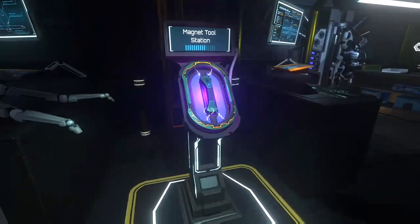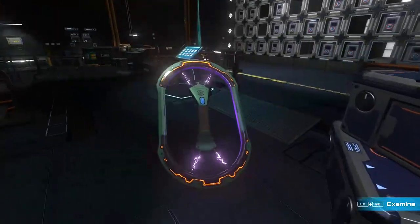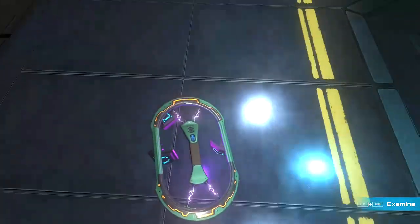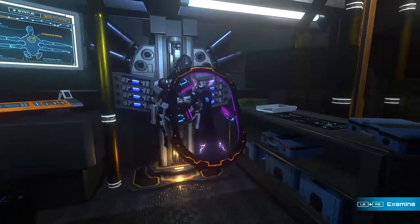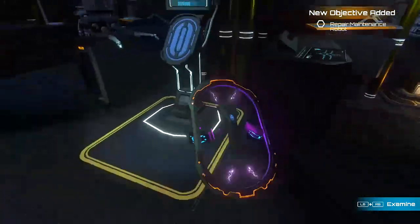We can't pick up the nodes without the magnet tool, so pick up the tool, bring it back to the spilled nodes on the ground, and go over them until at least one is picked up. Then run back to where you got the tool — to the right you'll see a maintenance robot. As you approach it, a node will automatically go into place on its chest. Put the tool back.